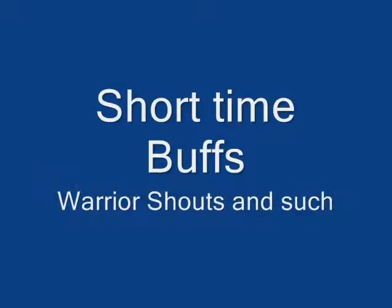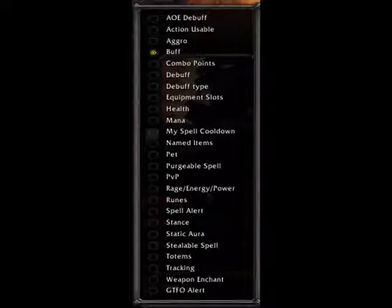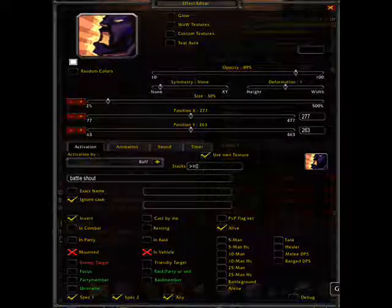Now the next one is buffs — short time buffs like Warrior Shouts and such. Buffs that have a short amount of time on you. Select Buff, that way you know when to hit it again. And set it to these parameters here. Remember to type in the name correctly.